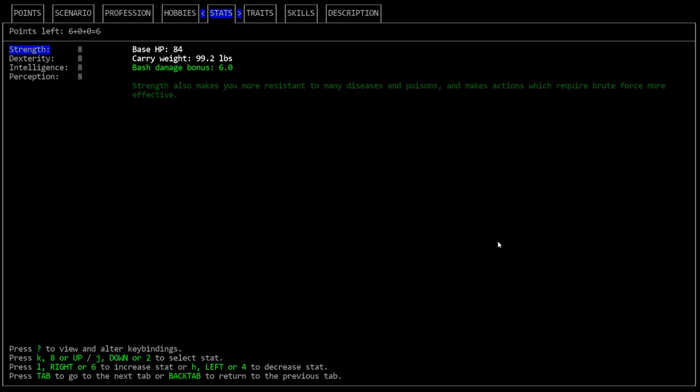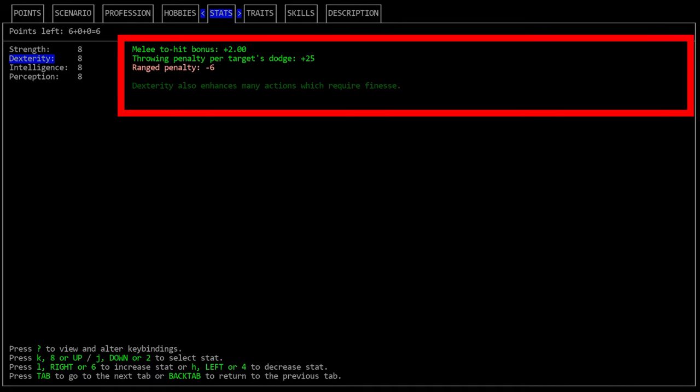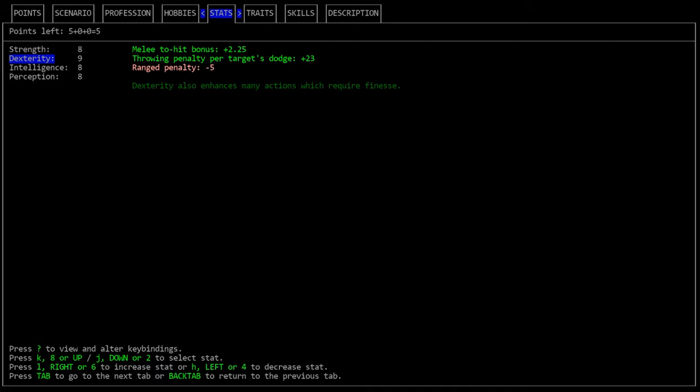Our next tab is the stats tab. Stats in character creation are pretty important. There are some mods that let you improve them over time, but in vanilla it's pretty difficult to change your initial stats until you're well established. If you fail to give your character good starting attributes you're going to struggle in the early game. We have strength, dexterity, intelligence, and perception. If you move the selector over a particular stat you'll see a display on the right that tells you what it currently affects — though this isn't all-inclusive. Perception at certain thresholds gives you a bonus to how far you can see in the dark — at perception 9 and perception 12 you get an extra tile of vision, so it's usually a good idea to boost perception to at least 9.